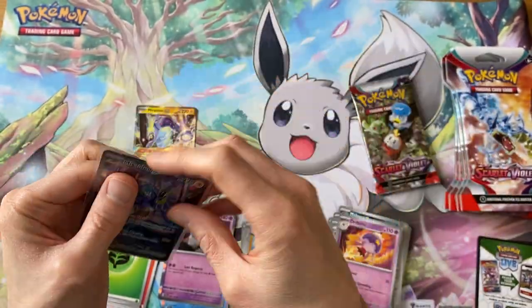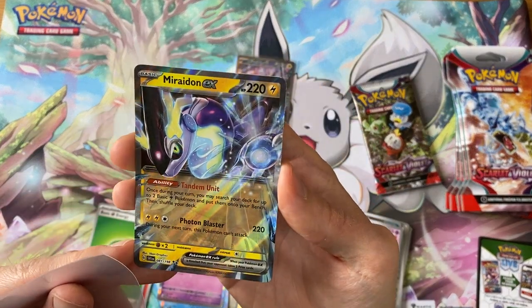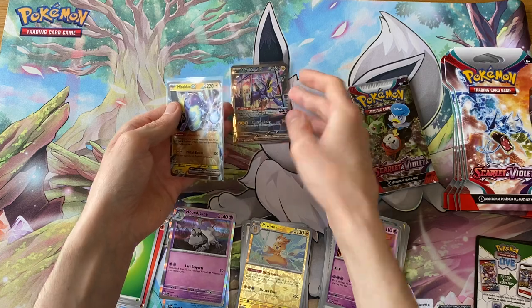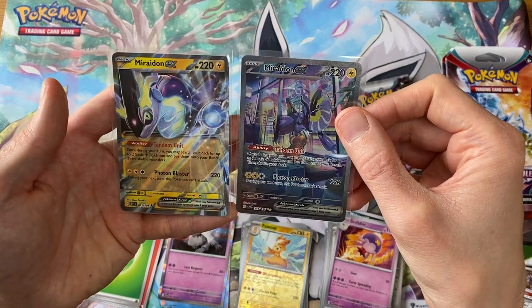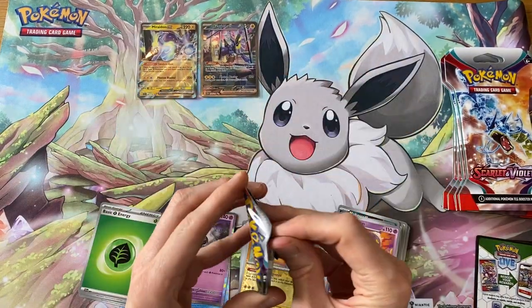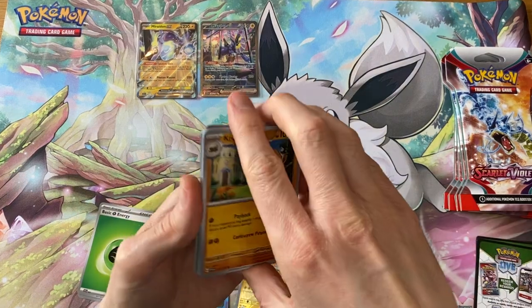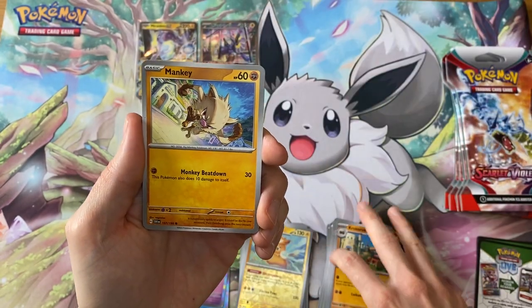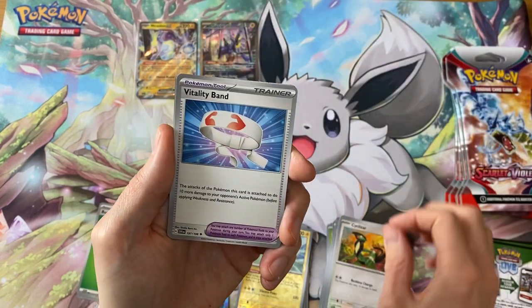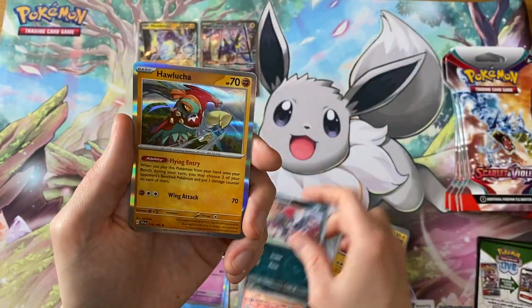That was our third pack, and there is the regular Maraedon EX — they both have the same abilities. That's a great card for the collection because I haven't hit any of those so far. Fourth pack in, halfway through, and we've got one very good hit. We get the Growlithe and the Pawniard.